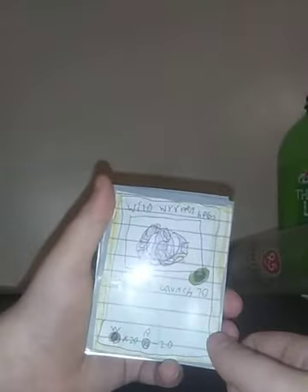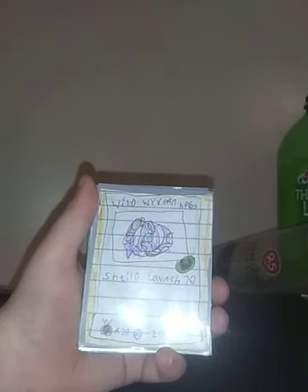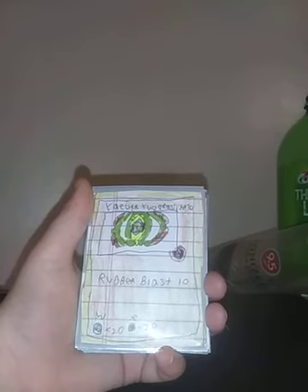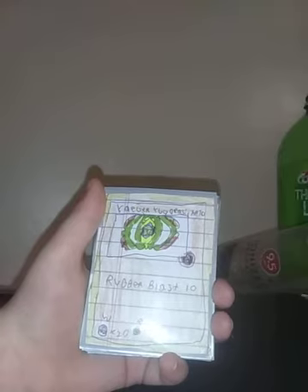The first Beyblade Pokemon card is Wyvern 1. Wyvern, HP 60, Defense Type, Shield Launch 70, Weakness: Stamina, Resistance: Attack. Yeager Yggdrasil, HP 70, is a Stamina Type, Rubber Blast 10, Weakness: Attack, and Resistance is Defense.